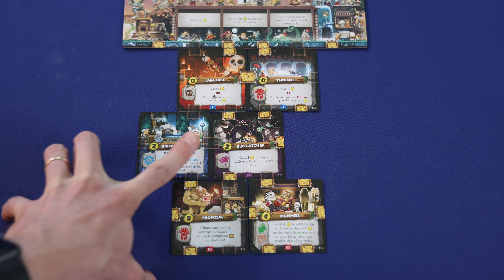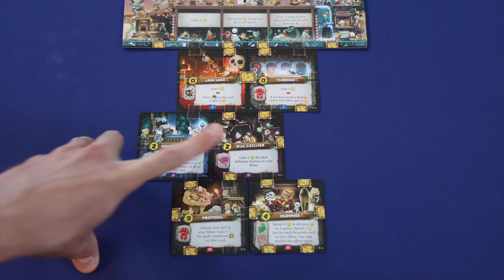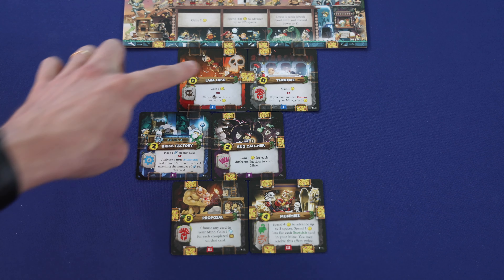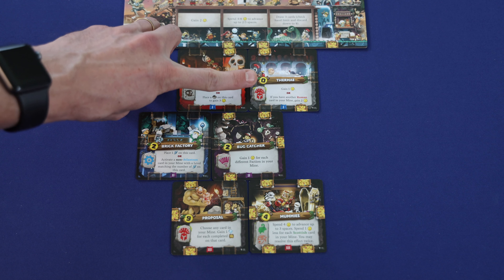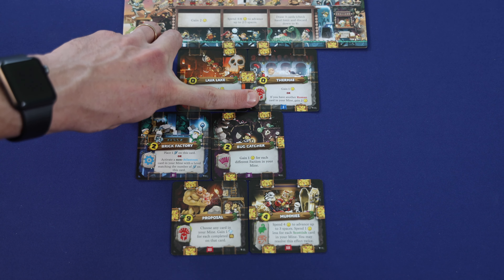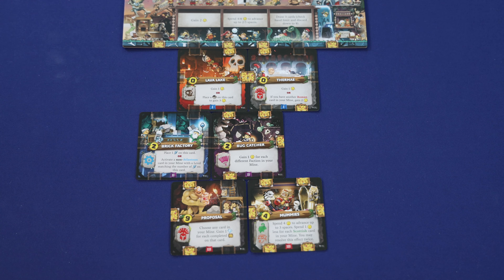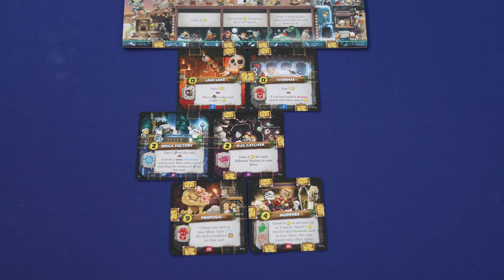After that, they would be able to choose 1 of the cards above their activated card to activate as well — either the left or the right card. In this example, we'll say they chose the right card, gaining 1 coin for each different faction in their mine. They currently have 1 faction symbol from all 6 different factions, so they would gain 6 coins. Then they would activate a level 1 card above — in this example, the Roman card, choosing the bottom option to gain 2 coins, because they have another Roman card in their mine. After activating that card, they would then activate 1 of the 3 options on their surface board to complete their turn.